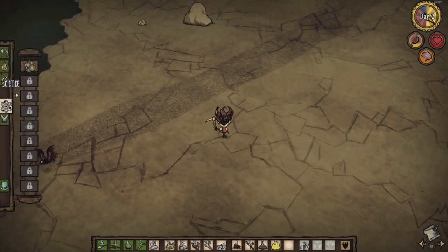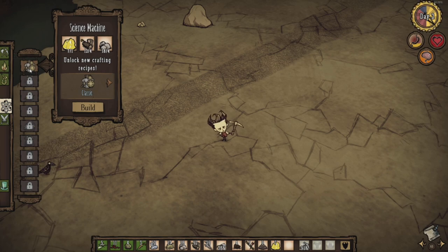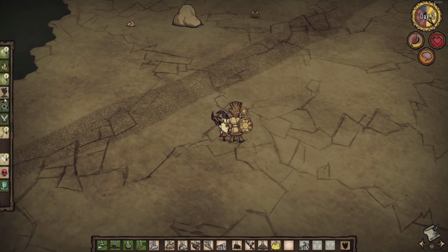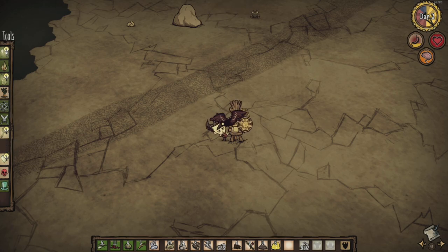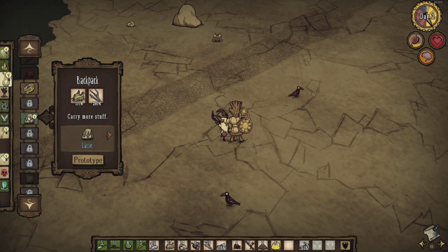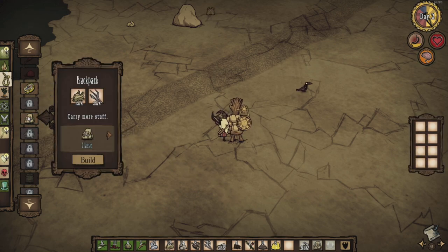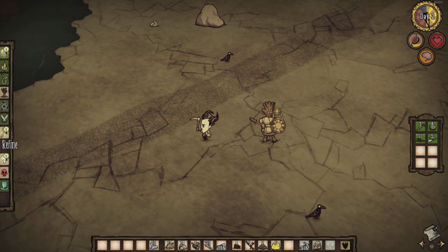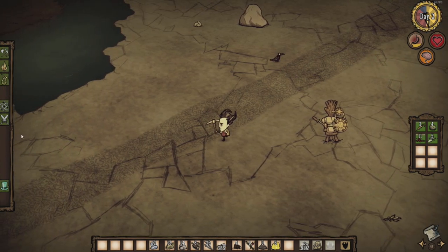I'm going to set up a science machine now—this is a critical moment in your playthrough. Materials needed for a science machine are gold, wood, and stone. You'll notice new lightbulb icons on some of your tabs; if you open the tab, unlockable items will show up with a lightbulb icon next to them. You can only prototype these when next to a science machine or alchemy engine. The first item I'm crafting is a backpack, an extension for your inventory that pops up on the right-hand side. Once you've prototyped that item once, you'll be able to craft it again in your current playthrough without being next to a machine. I like to put my edible items in my backpack—so if I die and my backpack drops, nearby mobs won't take any of my food.